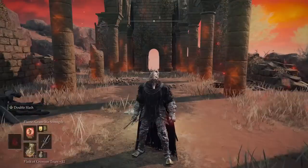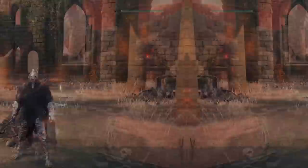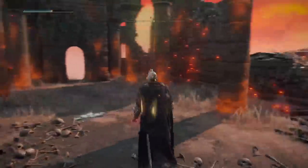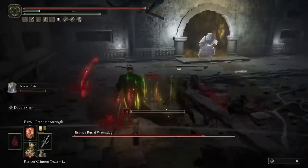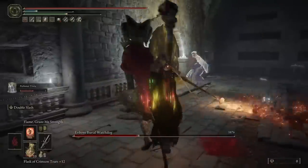The next spell is Flame Grant Me Strength, which gives us a physical attack power boost, and then Golden Vow, which increases attack for ourselves and our allies. So those are the four spells we're using in this build. If there are any other incantations you think should go in here, let me know — I'd love to add them in to min-max this build.